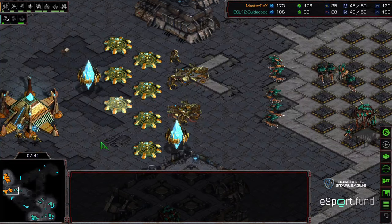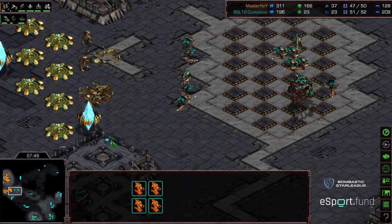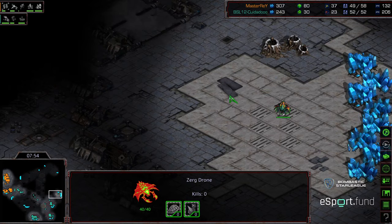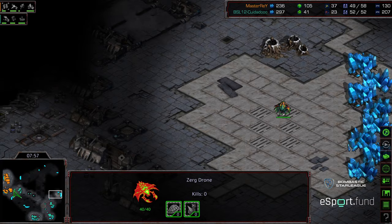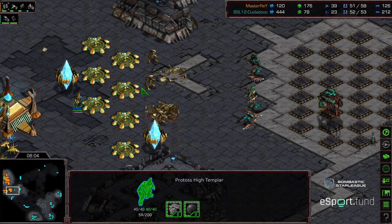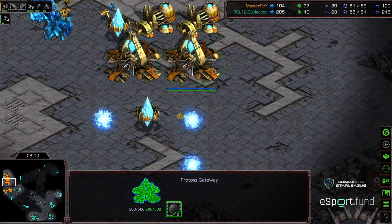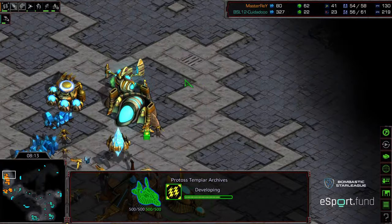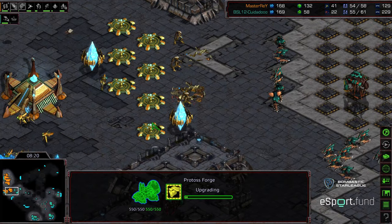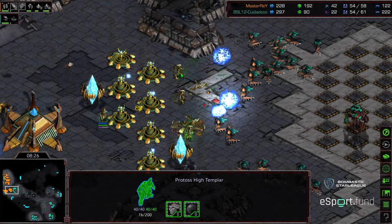The forge on the front is being taken out. After that initial zergling attack, Master Ray is basically in survival mode. Zeddy continuing to flood out hydralisks. Now Master Ray has two problems: one, how does he get out of his base, and two, how does he slow Zeddy's economy down? Zeddy opting to go ahead and take a fourth base now that he has firm control of the map. If Master Ray can sneak out and get some decent psi storms while Zeddy's not paying attention, that could be the difference. Master Ray has opted to go double forge, up to five gateways — going for a level one weapons upgrade follow-up.